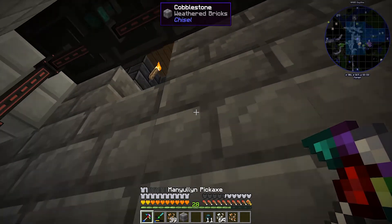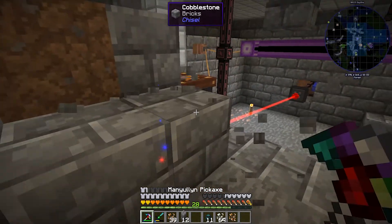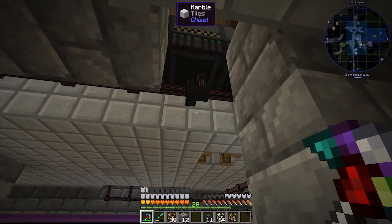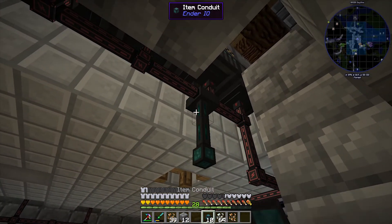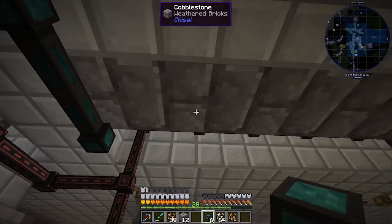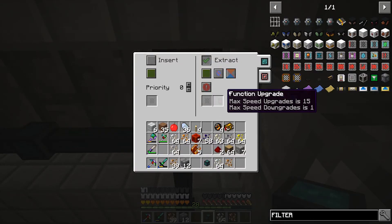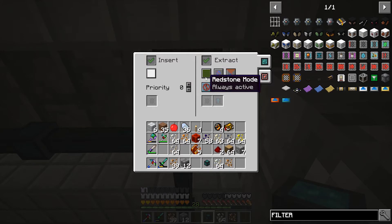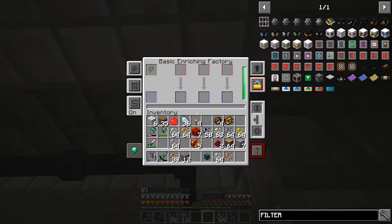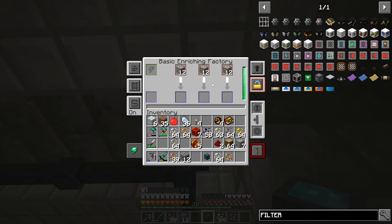Actually I'll just take this whole wall out - I don't need it there anymore. Let's come down, run extracting on white going like this. Then we click on the enrichment machine and insert on white. We need to tell this machine to auto-input. There you go.